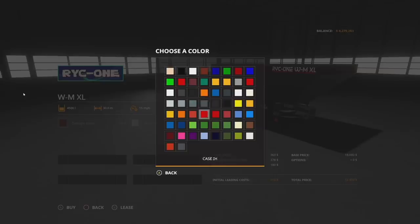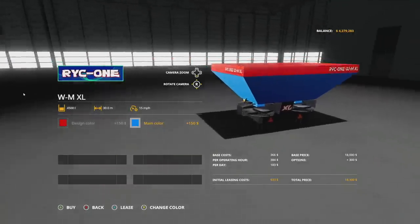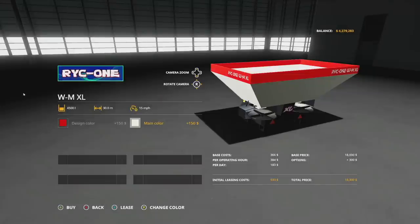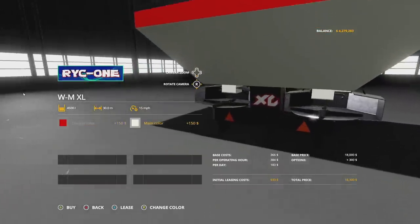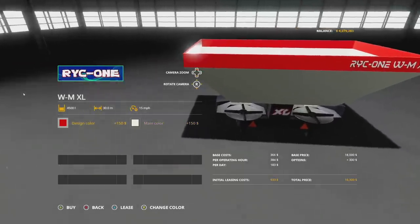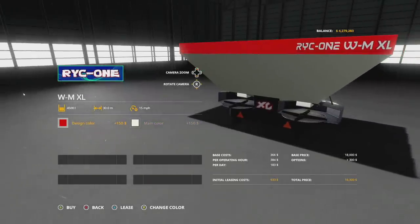It's 18,000 bucks, and heads up — if you go down out of the custom colors you will need to pay for paint. One thing I'll say is the writing looks really similar to A2 Studios writing. I could be completely wrong, but it looks a whole lot like the TLX logo.